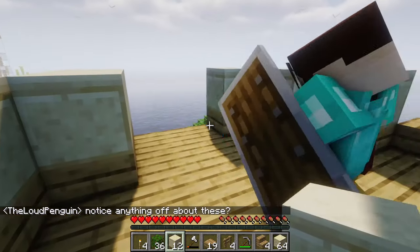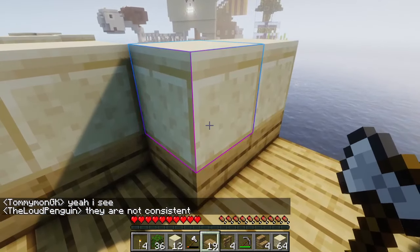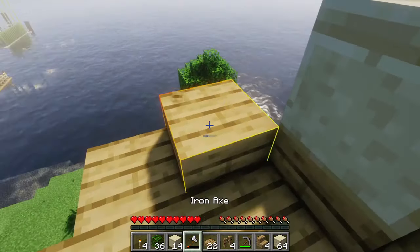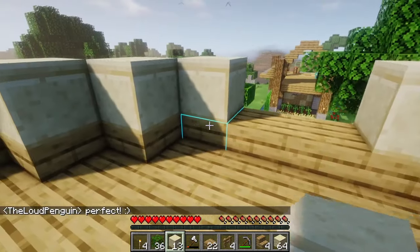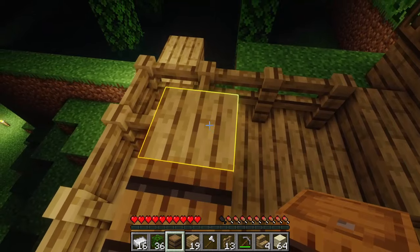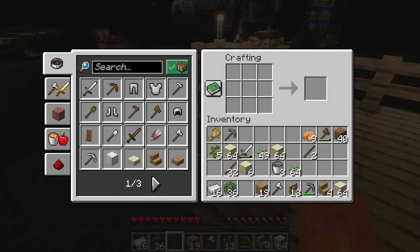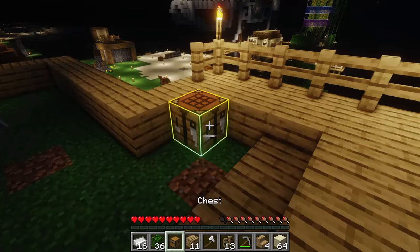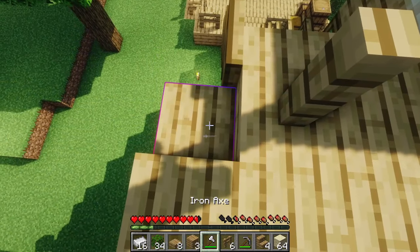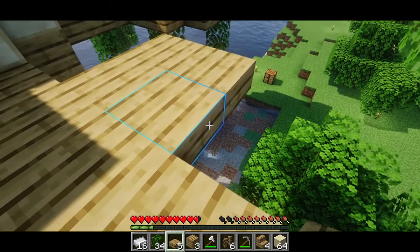Penguin actually just noticed a bit of an inconsistency — one of the sides is not even with the other one. So because he pointed that out, I'm going to fix that. Now I'm just going to add a little decoration with some barrels, which add a very nice touch to this type of theme. I'm going to put a chest just right beside the oak plank. We're going to extend the entrance bridge and add some safety railing — some fence — to make it safer.